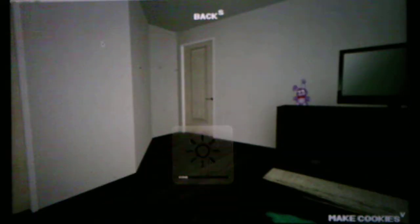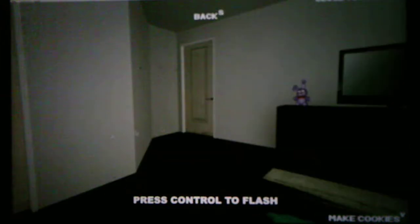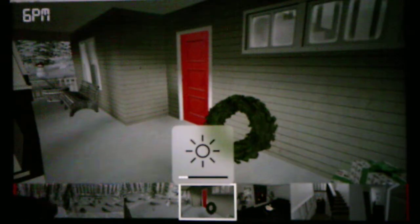Z is to turn on the air conditioner — I don't know what that does. Look at door, S is to go back, look at the window, and Control is to flash. Oh, and we have a plush Bonnie. Can I honk the nose? I can! And then Space for the camera, which the camera is in a TV.